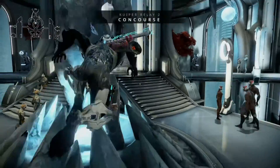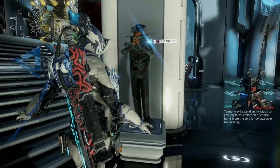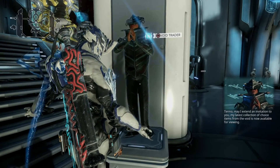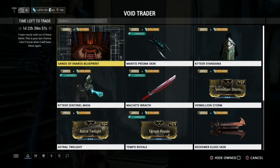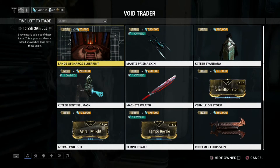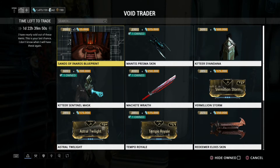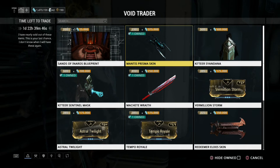Now we're going to go to PS4. Tenno, may I extend an invitation to you? My latest collection of choice items from the Void is now available for viewing. And this is what PS4 has, starting out with the Mantis Prisma skin — it's a really nice skin for your Mantis.